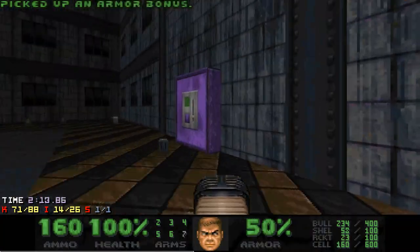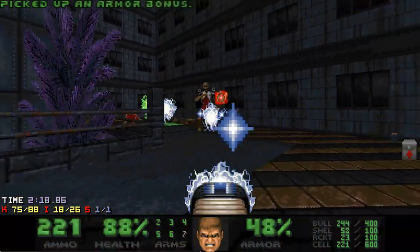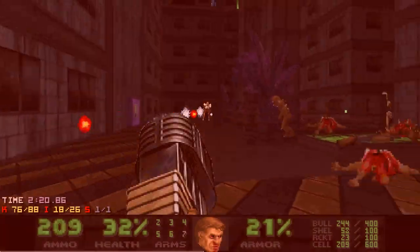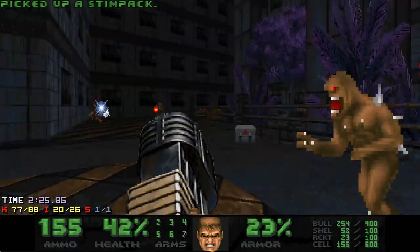This fight is kinda awkward, because when you use cover against the Archvile, you are pretty vulnerable to Revenant rockets. So at some point I'll just rush the Archvile with Plasma and then finish off the remaining enemies.